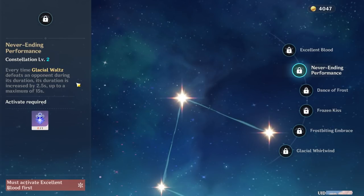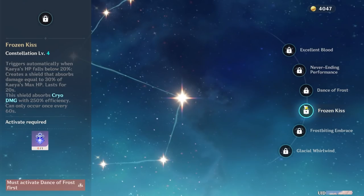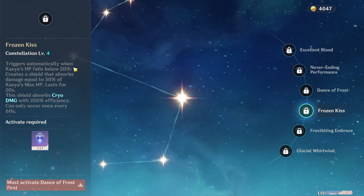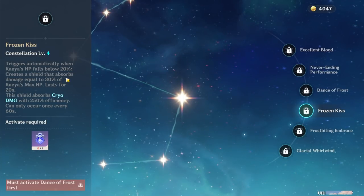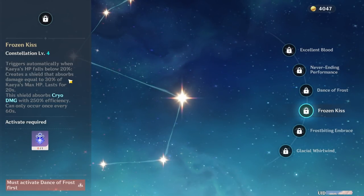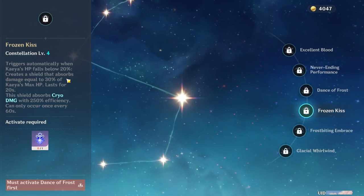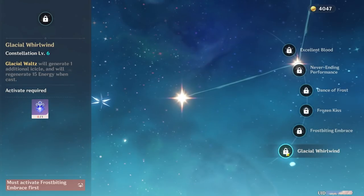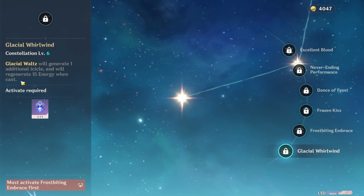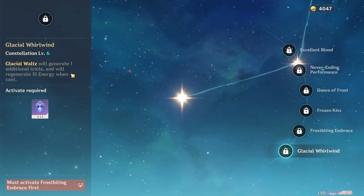C2 is going to be great against mobs, or will allow you to get elemental reactions more frequently. At C4, if Kaeya's HP falls below 20%, it will create a Cryo shield that absorbs damage equal to 30% of Kaeya's max HP, and this will last for 20 seconds. With my current build and the healing properties that Kaeya has already, he is very much a tank and this is just going to make him even stronger. In his final constellation, his Glacial Waltz will generate an extra icicle and will regenerate 15 energy when cast, increasing his energy recharge even faster. Pulling a Kaeya constellation is more rare than pulling a 5-star, so good luck — but even without constellations, he is still worth it.